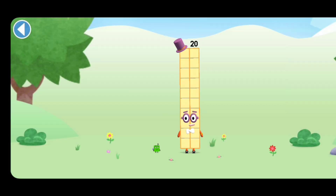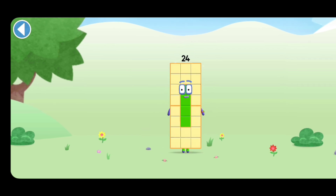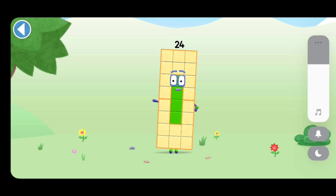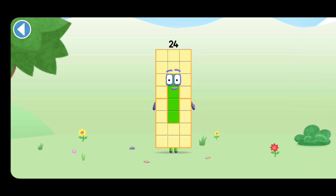You're about to meet Numberblock 24. Can you add to 20 and make Numberblock 24? Drag Numberblock onto Numberblock. This is Numberblock 24. This Numberblock is made up of 24 blocks. I'm a super-duper rectangle!